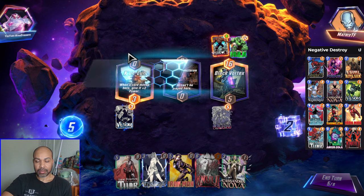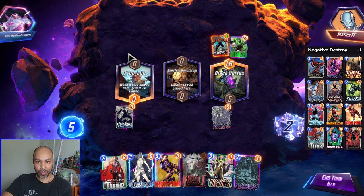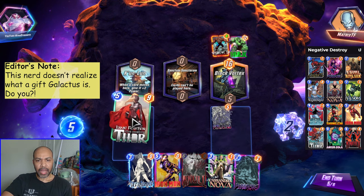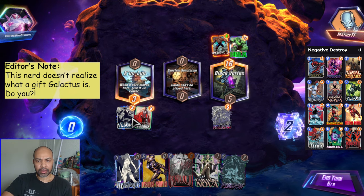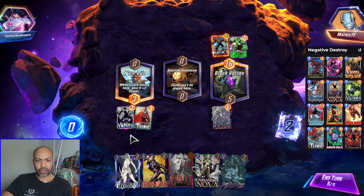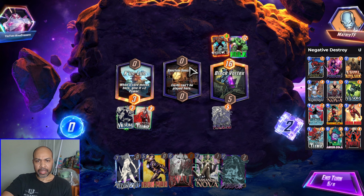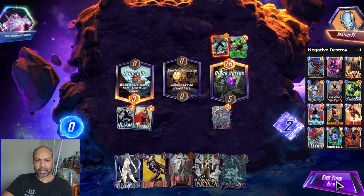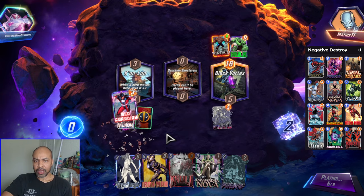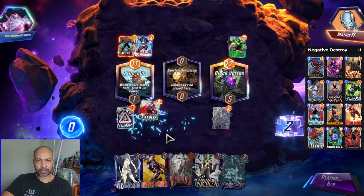It is... hey, Galactus — a five power six cost card. So I will play Jane here because my next turn will be Iron Man over here. I think the five should be able to win middle. It's still one power. That is good enough.